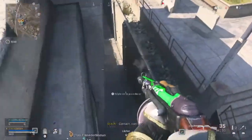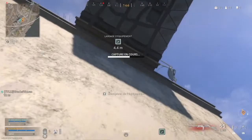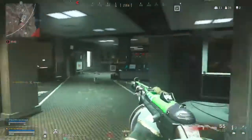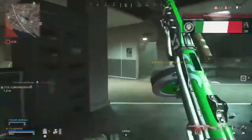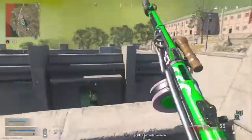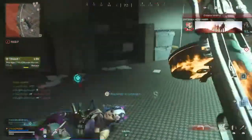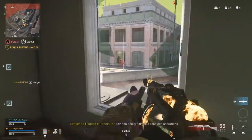Retour à la base. J'ai un visuel. Grenade paralysante envoyée — ce n'est pas une équipe ennemie. Ouvrez la rue. Je suis l'art. Relève-toi. Ennemis déployés mal sur des opérations.